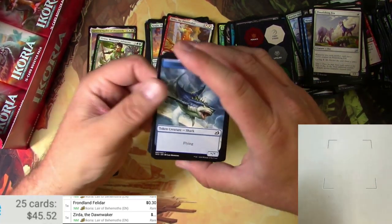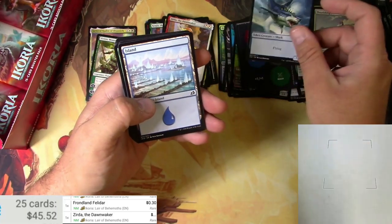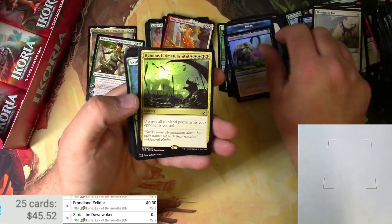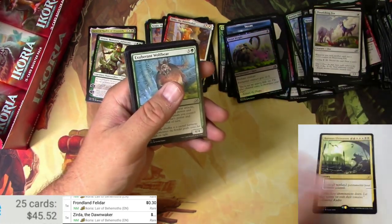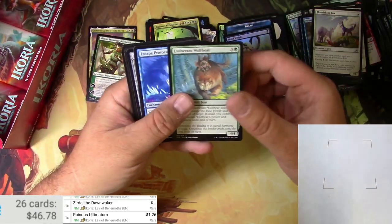There's a Sharknado — flying shark, hilarious. An island, a foil Dead Weight, and a Ruinous Ultimatum. Buck 26 for that — scanner still doesn't like Zirda for some reason.